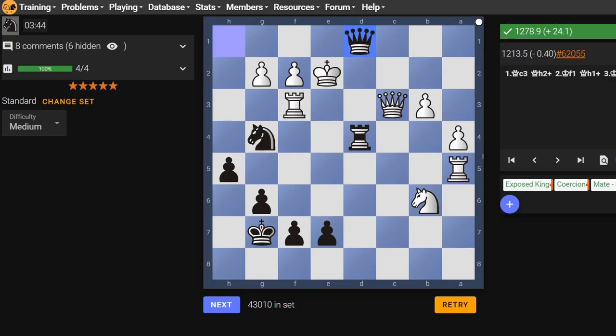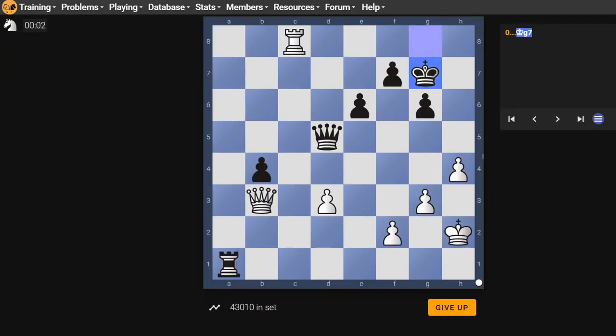We'll do one more just for completion's sake. Alright, so our queens are looking at each other — we each have a rook on the other guy's back rank. For checks, I notice c3 and b2 are checks.